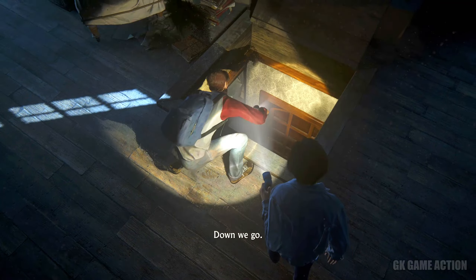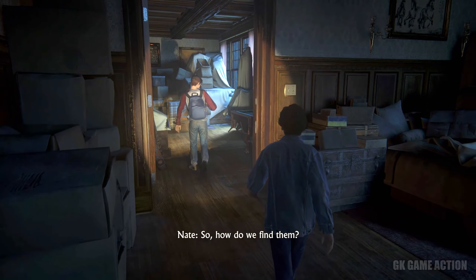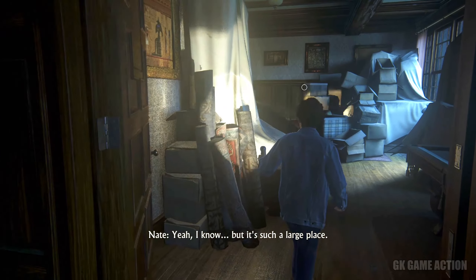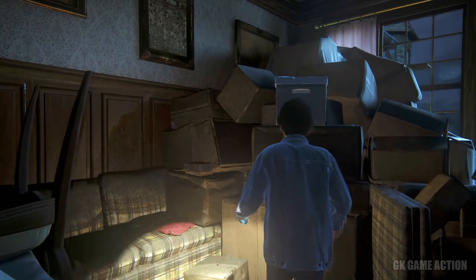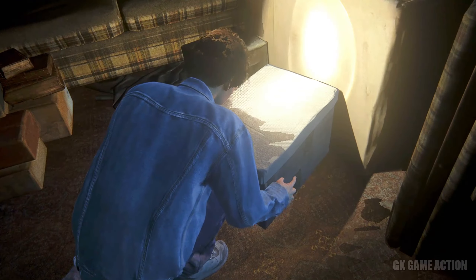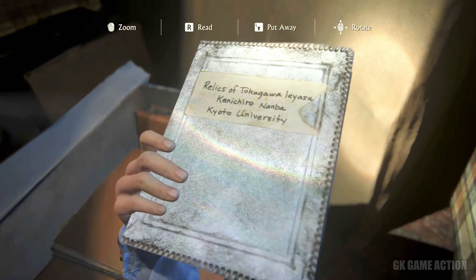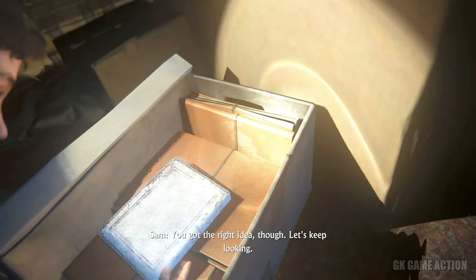Down we go. So, how do we find them? Mom's notebooks? Don't you remember? She always used that awful white leather binding. Yeah, I know, but it's such a large place. It's like finding a needle in a haystack. Here we go. White leather. Sam, I think I found one. For real? No, it's not one of mom's. You got the right idea though. Let's keep looking.